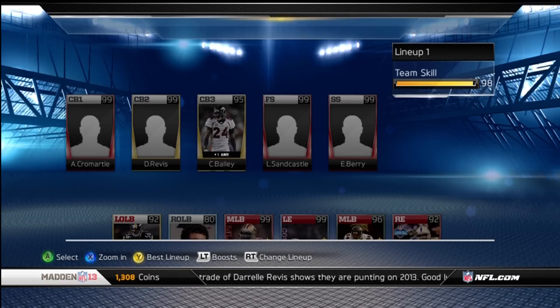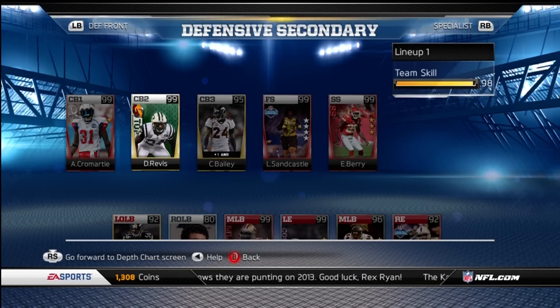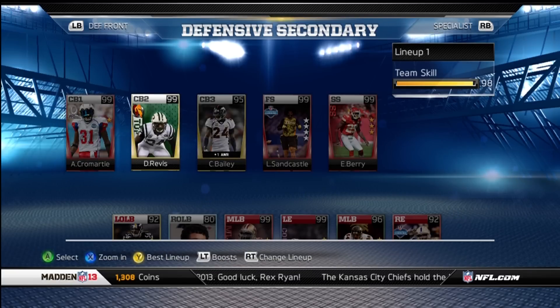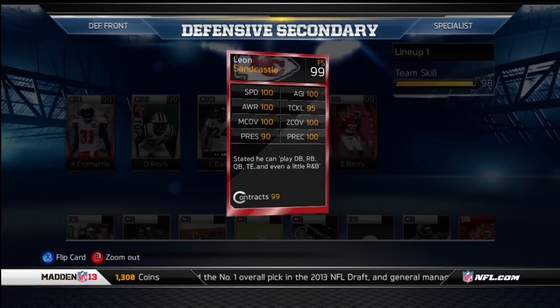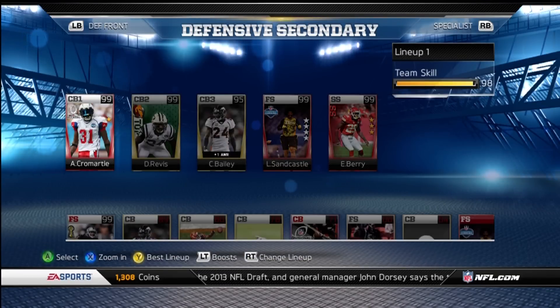I did have Luke Kuechly there but I think I sold one of them. There's Cromartie, Rivas, and Bailey — I picked up Rivas just to have another corner. I picked up Leon Sandcastle; he was only 90k and his discard value is 50, so he's getting down near his discard value but definitely a good card. Had to pick him up to play opposite Eric Berry.